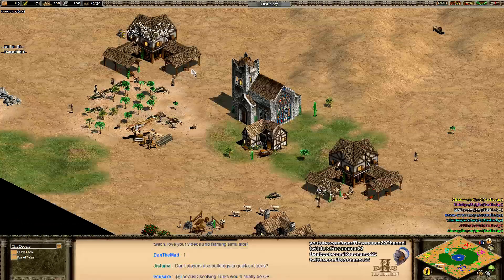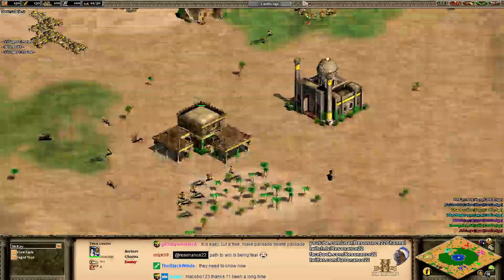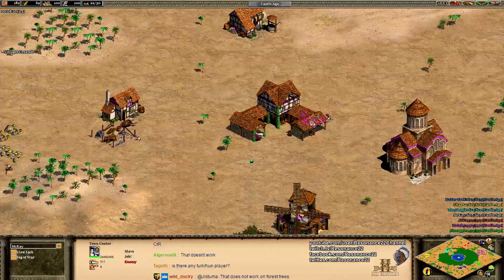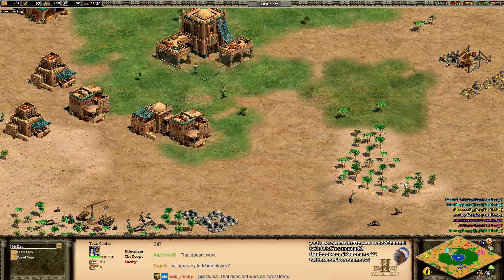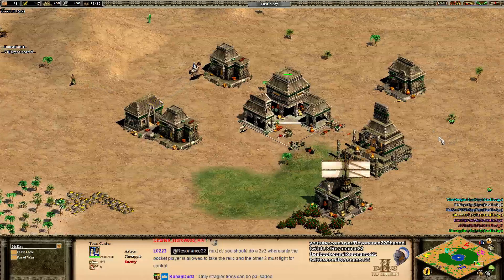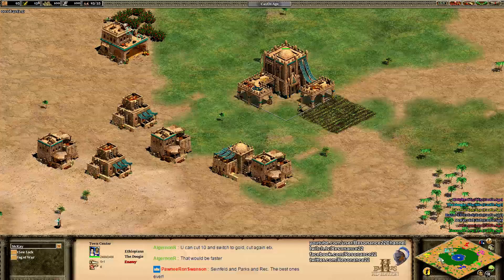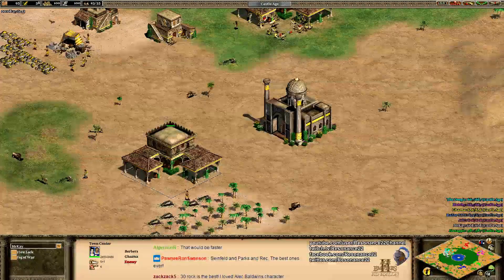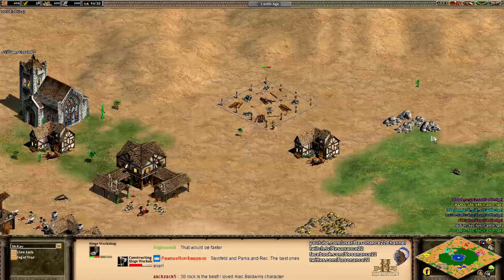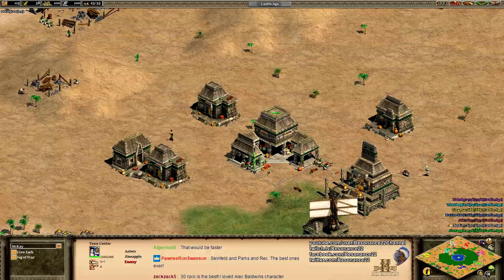Into the game itself — McKay is on his second town center, good on him taking advantage of that castle age start. Gazna is also on his second town center. I actually did unlock the teams so players will be able to form alliances with each other if they desire, as well as trade, though that will be mostly irrelevant. This does open the possibility of some crazy betrayal shenanigans, as we've seen in my free-for-all king of the hill games, which have been very popular.